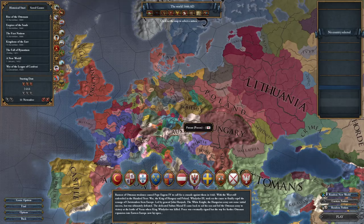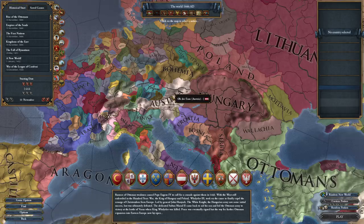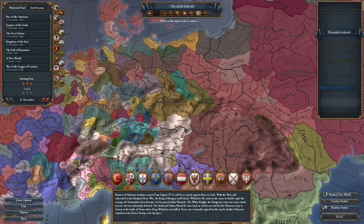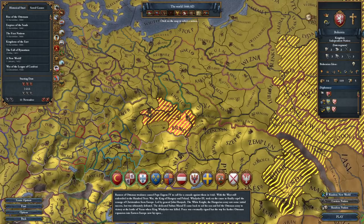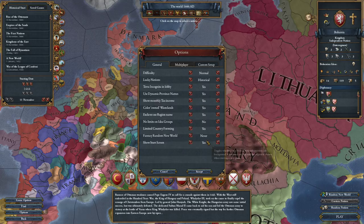I debated heavily what country to play as. I debated England, France, Austria, and possibly Naples. But in this run, as you guys can probably tell from the title of the video, we're going to be trying Bohemia. Bohemia is central, it's in the HRE. There is a new religion - the Hussite religion - that has to do specifically with Bohemia around this time. So I figured it'd be a good starter country to play as.